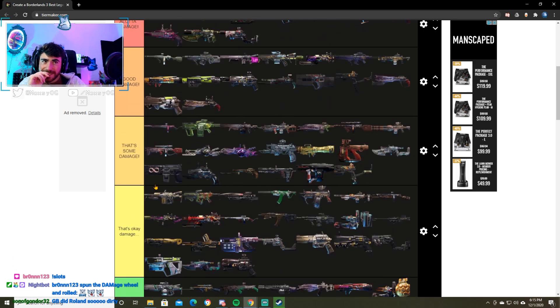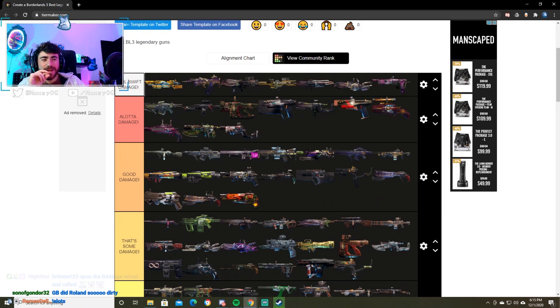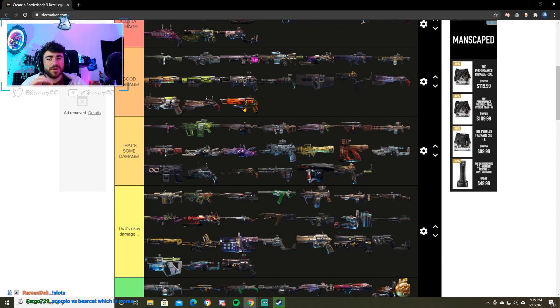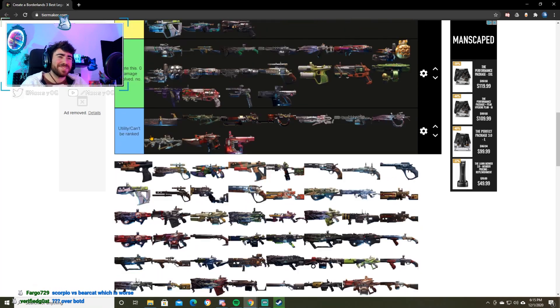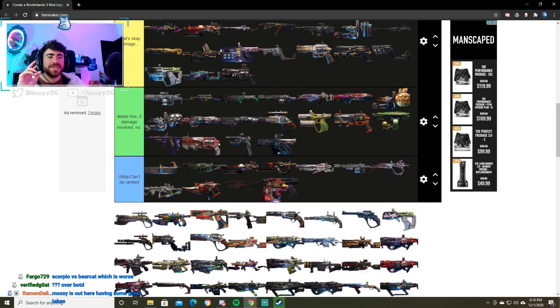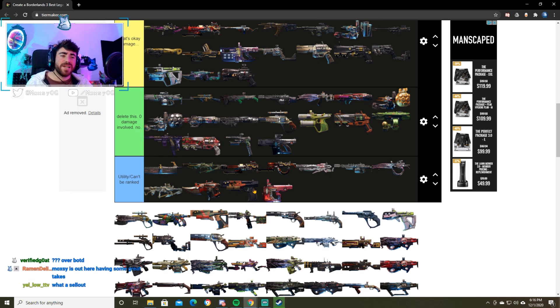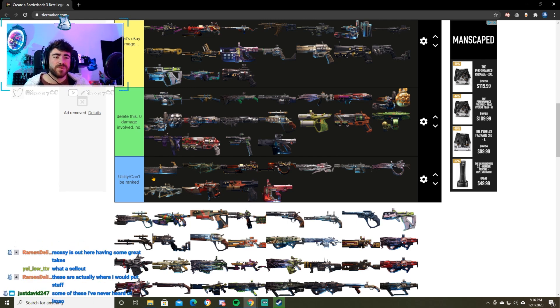Scoville's good. I'm going to put the Scoville in good damage. It's a good weapon. I've seen Jolt do some silly mowing things with it. I think it's a little bit worse than the Prompt Critical, but Scoville is good. Next up we have the Sellout — Sellout goes in utility. I know it's not meant to ignite yourself, but that's what it's used for. So I'm going to put it in utility. That's where it goes.